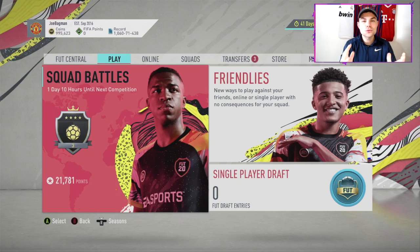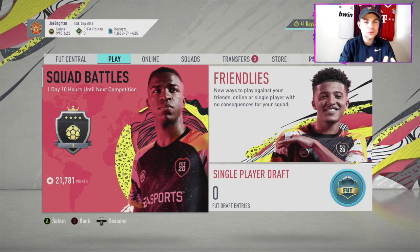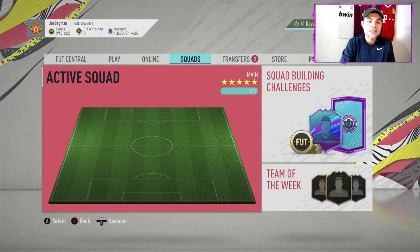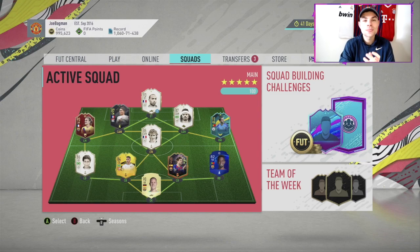Welcome back to another video. Today we're talking about icon swaps and the new icon swap objectives. I tried to do this as soon as it came out, but I'm bringing it to you guys today to hopefully help you quickly and easily unlock the icon swap objectives, because it massively helped me. Recently we went ahead and unlocked Laurent Blanc, as you can see in the team — he's a fantastic option. If you enjoy this video, smash like and subscribe for more FIFA 20 content.